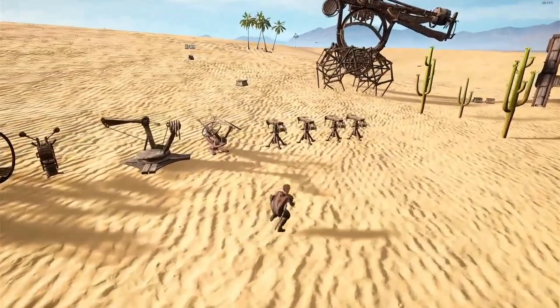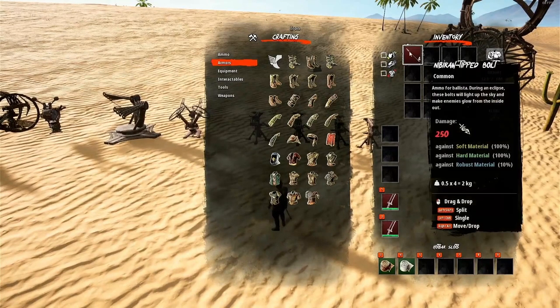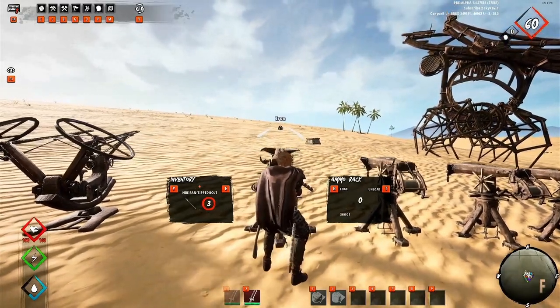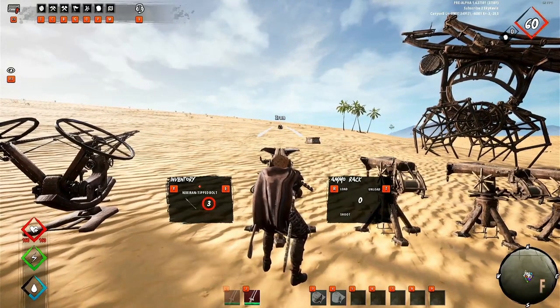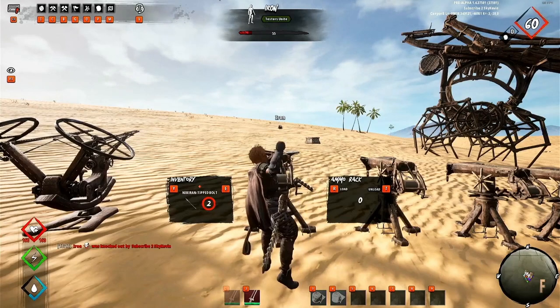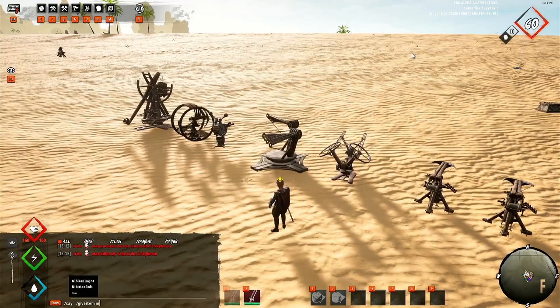Finally, we have the opportunity to physically test the Niberian-tipped bolt. This item, still left in the game, looks and functions the exact same as the iron-tipped bolt, although it does a considerably higher amount of damage. One interesting note is that in the test server it's spelled 'Niberian' instead of the usual 'Niberan' spelling. The devs have confirmed the proper pronunciation is Niberian, so perhaps this is just a misspelling error.